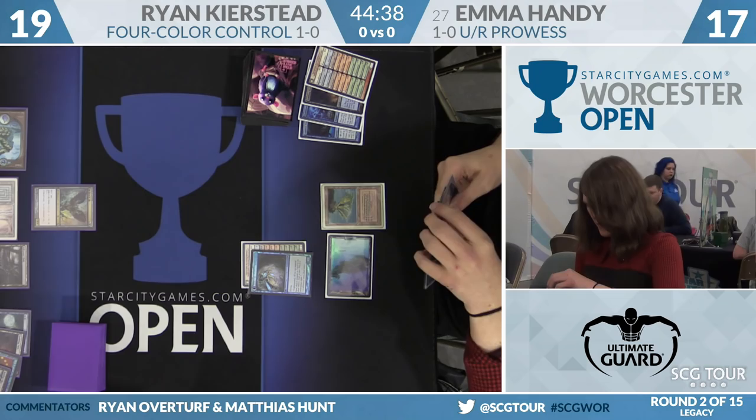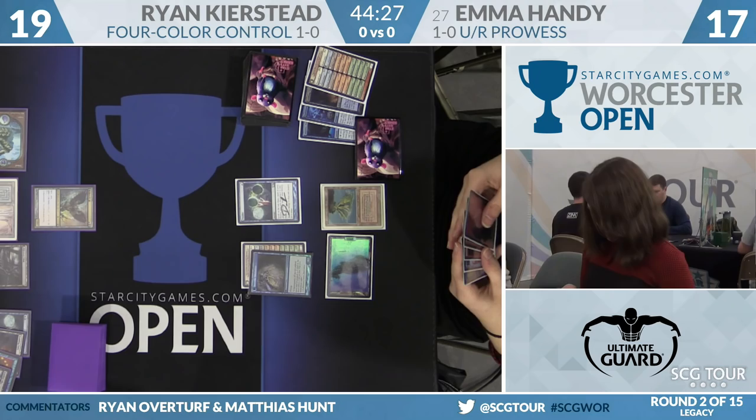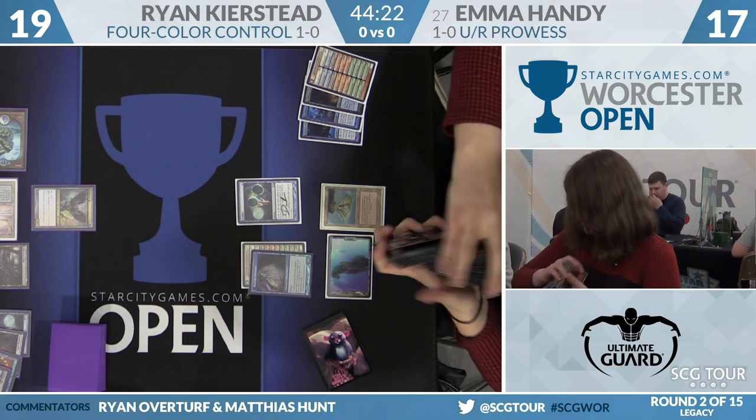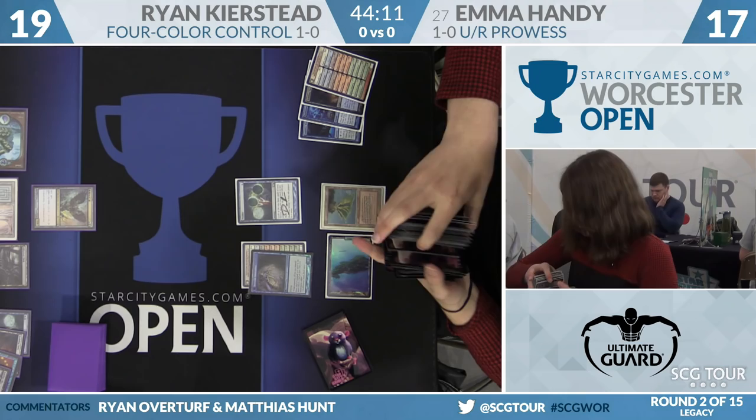Emma will cast Ponder. So far she's been unable to connect, which — remember, her deck plays out like a burn deck. Despite the fact that the board looks okay, this is a very weak spot for Emma. She has drawn a lot of cantrips. She does have the potential to just overpower Ryan in a longer game if she can produce almost no lands while Ryan makes maybe his fourth land drop, and she can just peel threats off the top of her deck. But she has to play through a lot of interaction to get there.